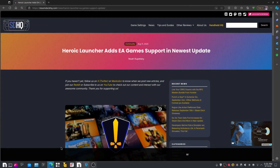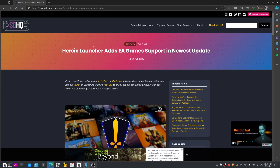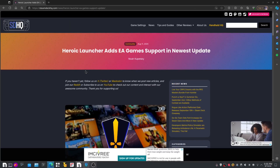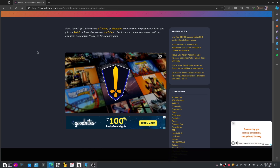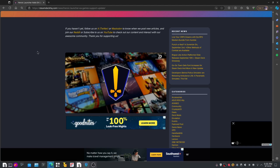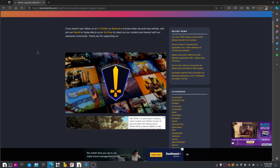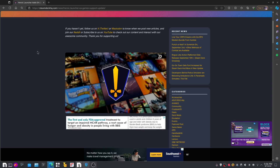Lens Gamer Alpha here, and we're going to talk about the Heroic Game Launcher again. As you know, EA games are now on Epic Games — you can buy EA games on Epic and play them. And if you know about Heroic, it's one of those launchers where you can play Epic games, GOG games, and Amazon games. You may think this is a great idea, but if you know EA, they always make things more difficult than they should be.